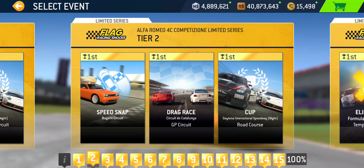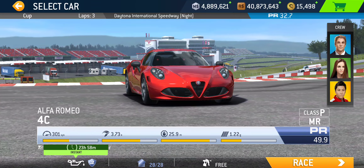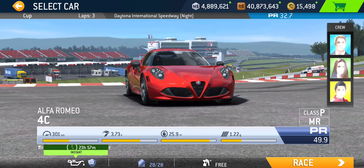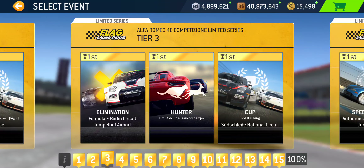Tier two: we got Speed Snap at Bugatti Circuit — that's a fairly lengthy speed snap event because you have to get through the last three or four corners. Then we got a drag race — you guys know what I think about drag races — this one takes place at Catalonia Grand Prix. And then the tier two Cup is gonna be at Daytona Road Course, sunny Florida, three laps, PR 32.7 required, rolling start, as events at Daytona generally are.